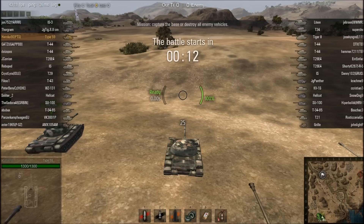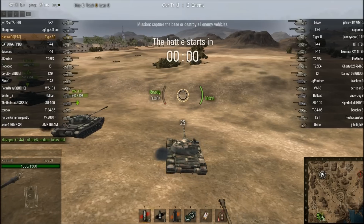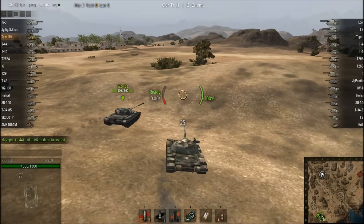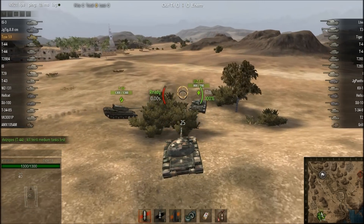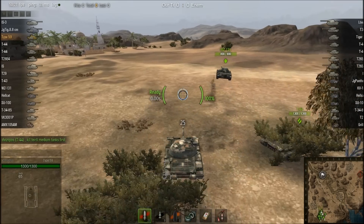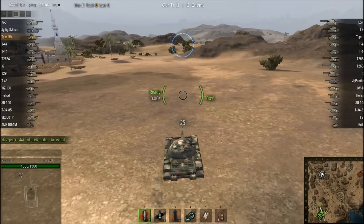Of course, being a weekend it's going to be quite painful with the teams you usually get. So there's going to be a bit of raging, but what I wanted to show you in this video is a really good spot on El Haluf when you're starting on the west side, no matter what game mode or encounter. Most of you will already know this spot, but I wanted to cover it for those who don't.